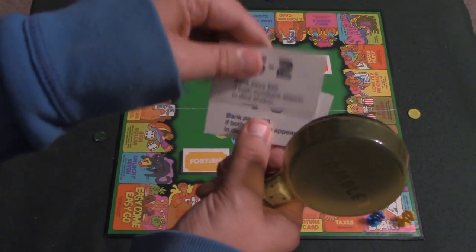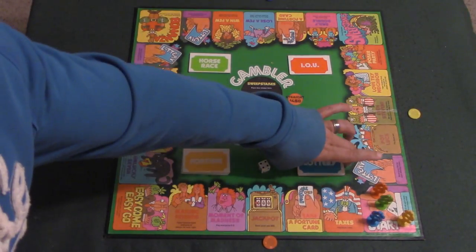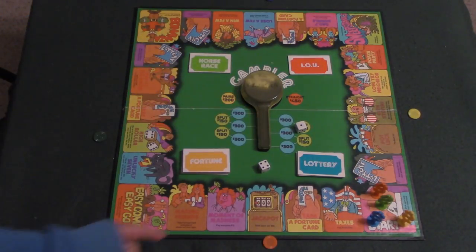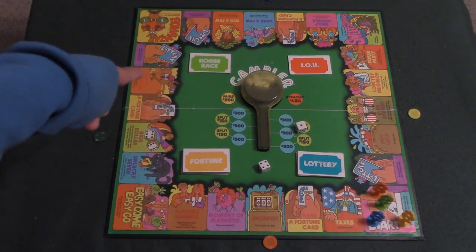There are different combinations of numbers on these lottery tickets — a one-five, a five-two, a four-six. You can buy up to three of these per turn, but you have to do it before you actually roll the dice. You play the lottery when you land on a lottery space on the board.